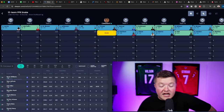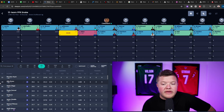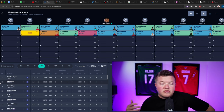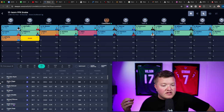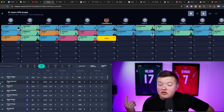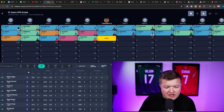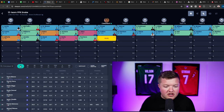On the board we see Kyren Williams, Sam LaPorta, Josh Allen, and some good running backs — but we're doing zero RB. So it's really between Brandon Aiyuk and Nico Collins. I like Nico Collins more this year. Josh Allen goes off the board along with Travis Kelce, Mike Evans, and Sam LaPorta. Sam LaPorta was also in consideration, but we went Nico Collins. So we've drafted two wide receivers with our first two picks.